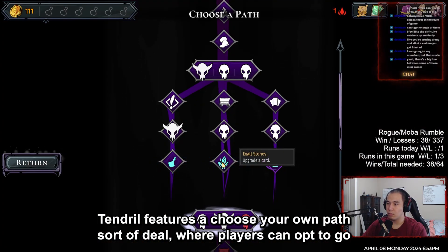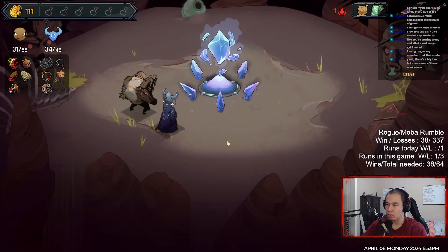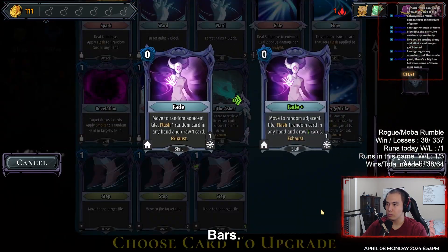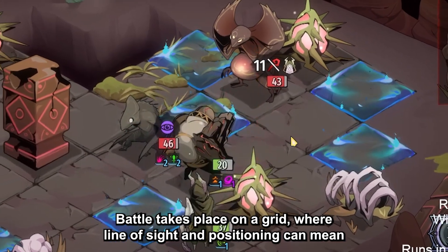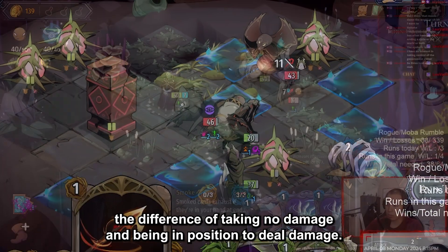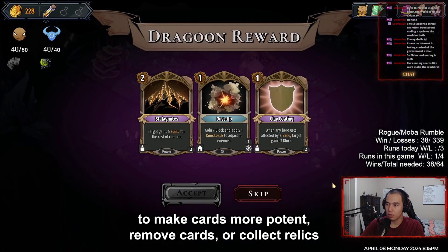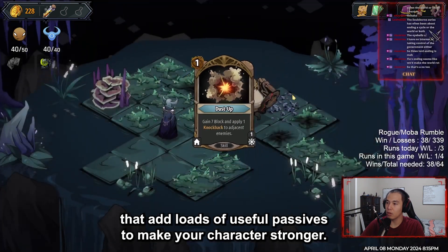Tendril features a choose-your-own-path sort of deal, where players can opt to go for romps of non-stop violence for loot and cards, take occasional breaks at shops, or even event rooms where your character can gain smaller benefits and don't need to risk their health bars. Battle takes place on a grid, where line of sight and positioning can mean the difference of taking no damage and being in position to deal damage. Over the course of the run, you can add more powerful cards to your deck, use rooms to make cards more potent, remove cards, or collect relics that add loads of useful passives to make your character stronger.